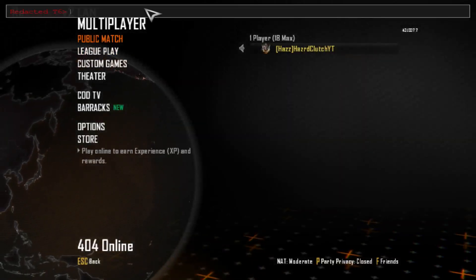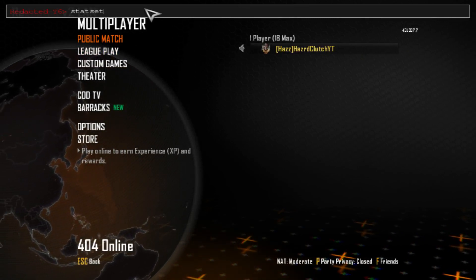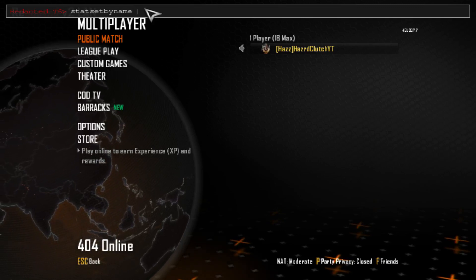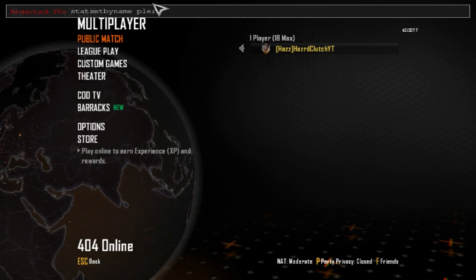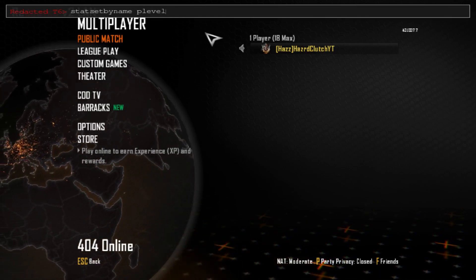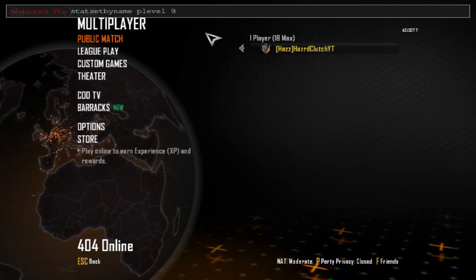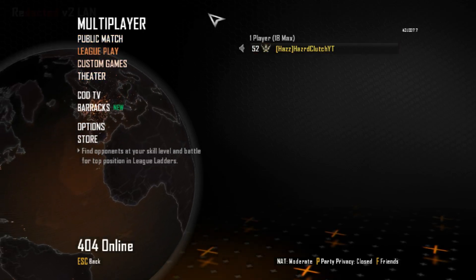We're going to do it again. Type 'stat set by name' and put 'p_level'. You can also do your rank, but I'm just going to do p_level. Let's do 9 — let's do the one from Black Ops 1. Let's go.